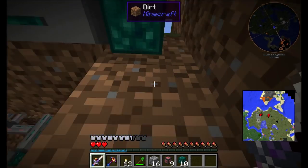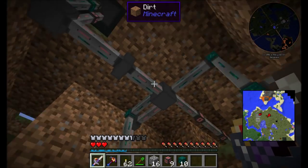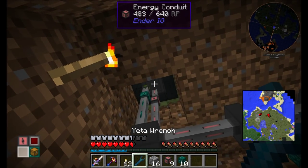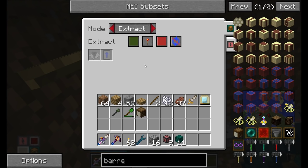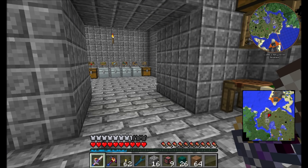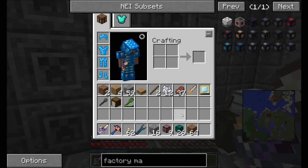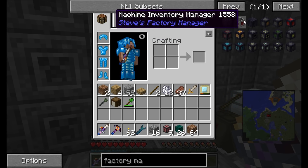Now we've got the way to get the items out. What I want to do is specify the following — I'm going to pull wood out and extract it. Actually, I've just come up with an even more efficient way to do this. I'm not going to use the item conduits. I'm going to use a new mod that we haven't played with yet in this series: Steve's Factory Manager. This is going to allow us to do things even more efficiently than I had originally planned. I'm pretty excited about it — let me show you guys what Steve's Factory Manager is all about.